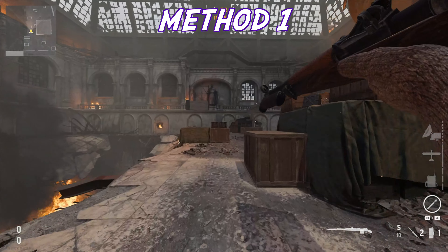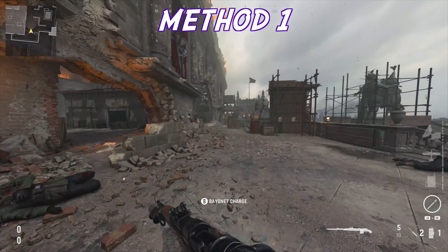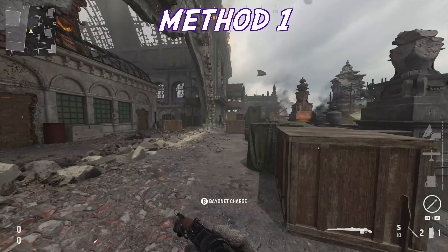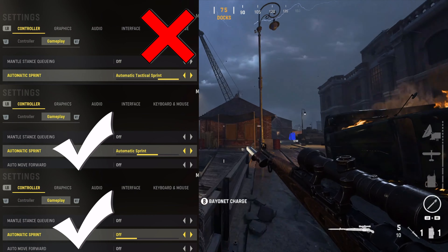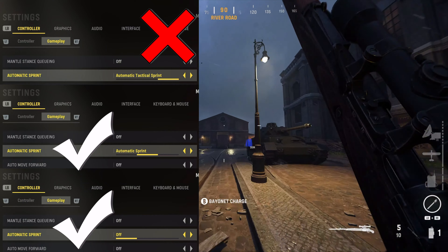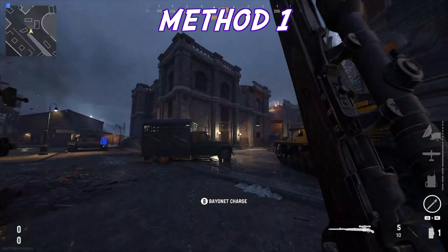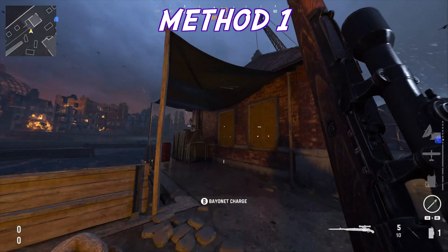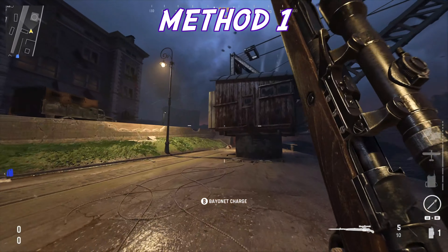So you can see what it looks like in real time with no pauses: sprint normally, activate the bayonet charge, hit attack sprint, then hold down the sprint button. Since the first step is to sprint normally, I'm pretty sure doing this is impossible if you have automatic attack sprint on in your settings — it'll work with both normal and automatic sprint though. Out of the two methods I would say this one is more difficult because it takes a little bit longer and sometimes you can mess up the timing.